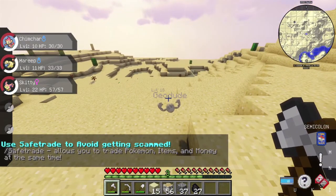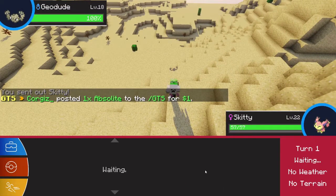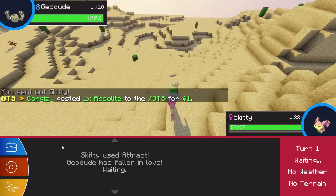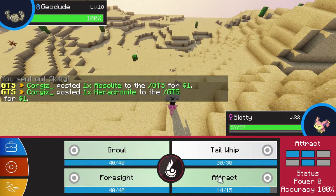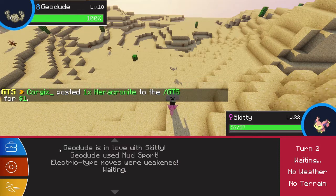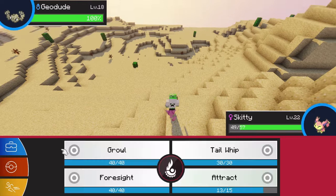I'm sitting on a level 22 Geodude. I'm gonna fight this — attract! I got one! There's another one. I mean we don't need these at all, but they're definitely useful.